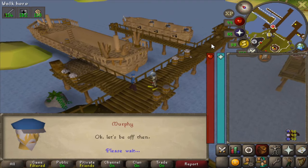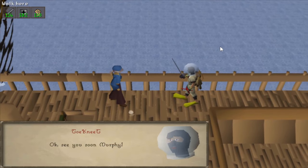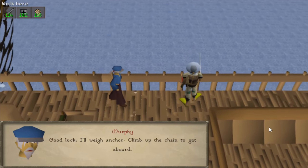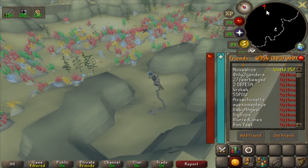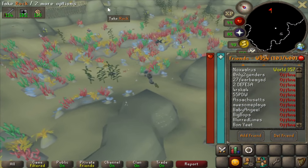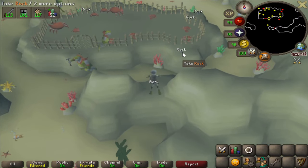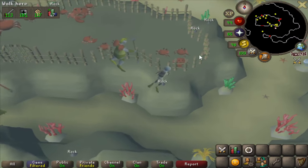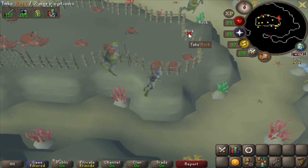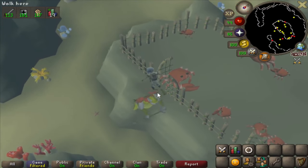Players must equip the fishbowl helmet and a diving apparatus and weigh less than 27kg to get here. Once you have all that, speak to Murphy at Port Khazard to go diving — he is located just east of where we teleported in. Once down here, I collect five rocks along the fence of the crabs and then go in. Once inside the fence, your character is no longer swimming and you can equip two weapons and begin attacking the crabs. These crabs have four drops, but we're only after one: the crab meat. You can one-shot most of these, making for a fairly quick trip.